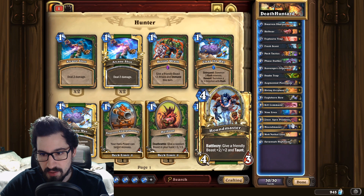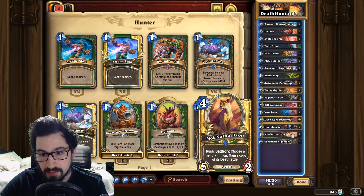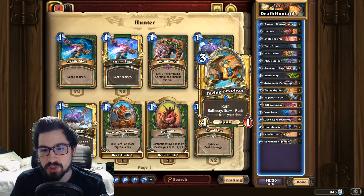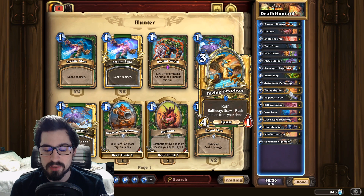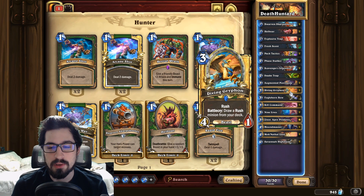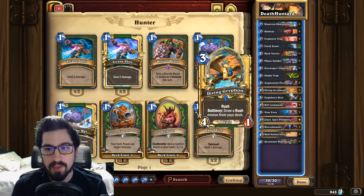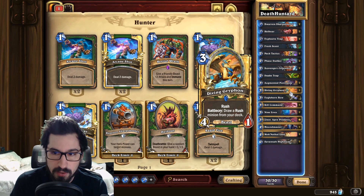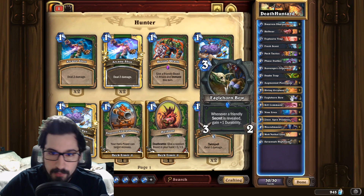Diving Griffin — we run this card because we do play the Predator and we play the Lion, so being able to fetch those cards from our deck and also have a 4/1 rush out is really, really good. Hunter has always had a problem with card draw, and this card kind of allows us to get around that by tutoring some of our rush minions, which are some of the best cards in the deck.